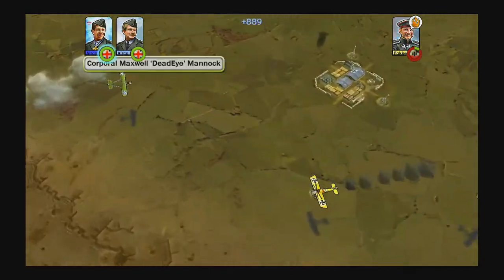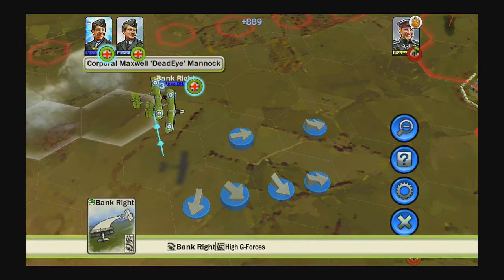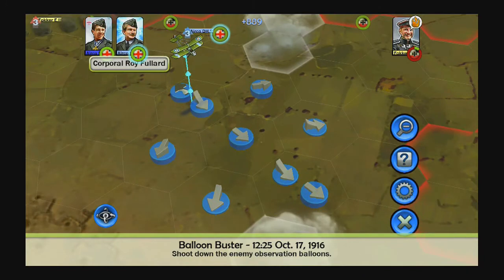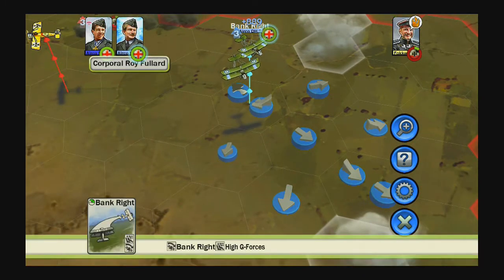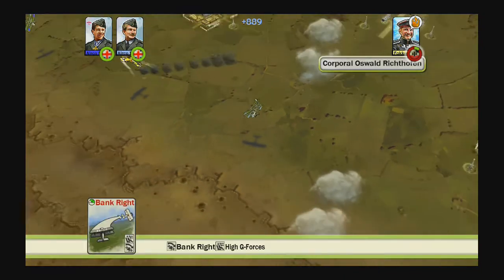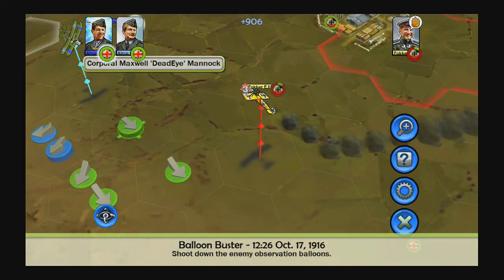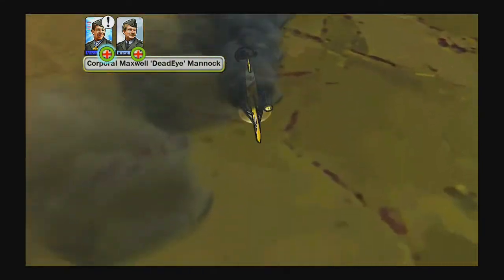There are also different levels of altitude since this is a 3D game. Right now we're at level three and this ship is only at level two, so you can descend or elevate based on different maneuvers. You want to have the highest ground possible. This guy is about to become flaming wreckage — let's go after him.